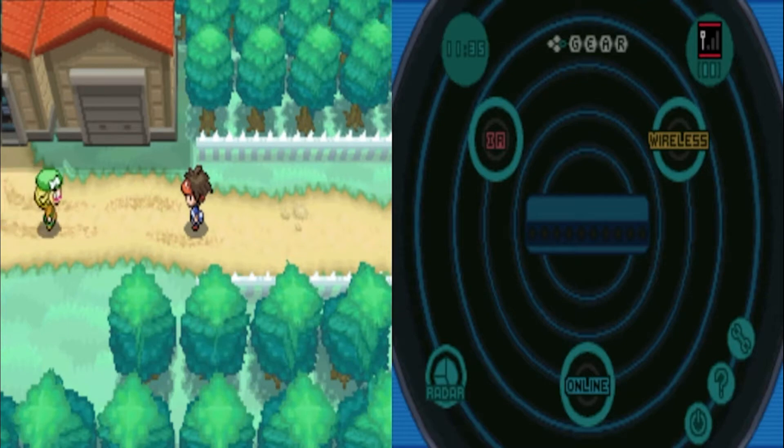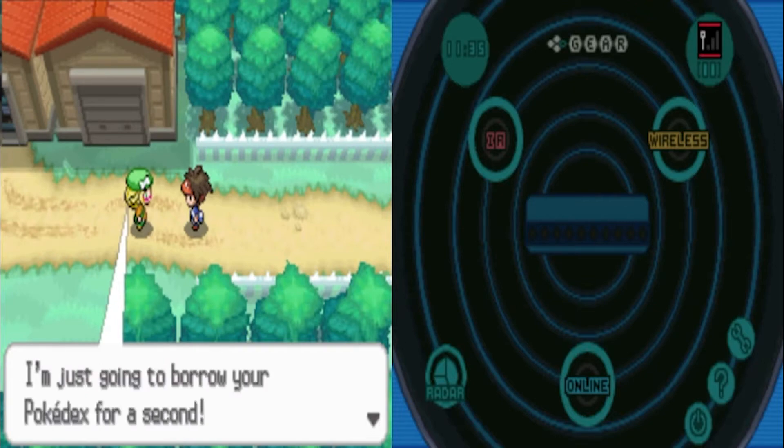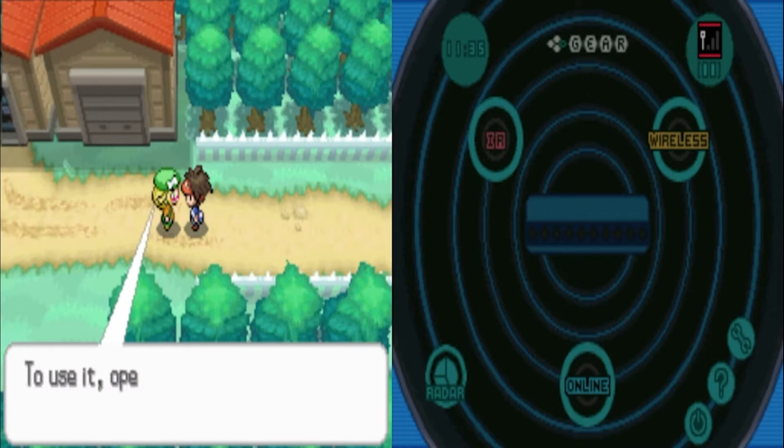A call from Bianca. Hi, Bianca. She says she forgot to upgrade the Pokédex she gave us and is going to add the Habitat List — it's an amazing feature. She borrows our Pokédex for a second and upgrades it. Our Pokédex was upgraded with the Habitat List — you can check which Pokémon are in the area. It's a mode in the Pokédex.